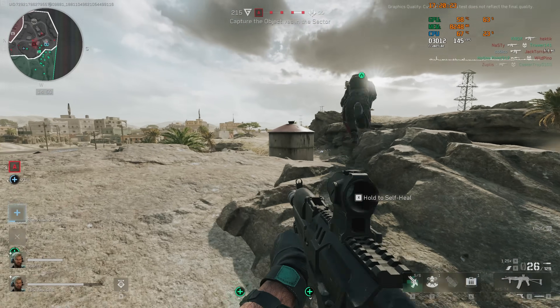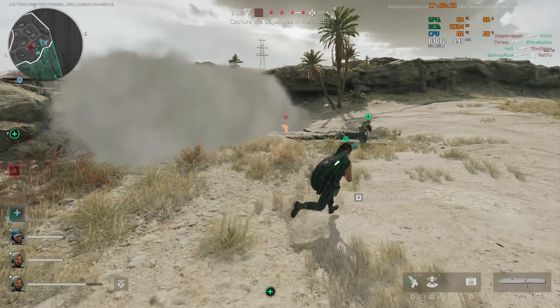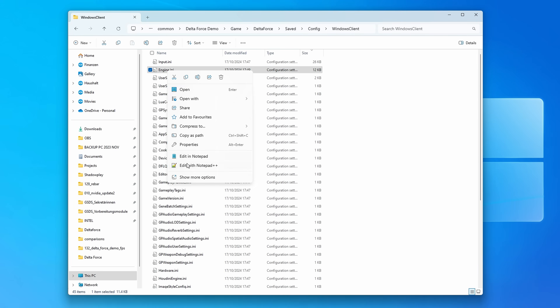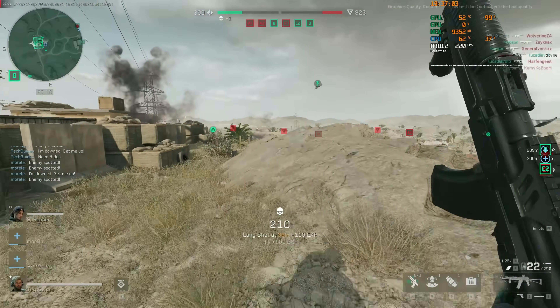Besides heavy stuttering, another issue is that whenever you're moving, the game applies temporal anti-aliasing, which makes the game look extremely blurry. Here you can see an example screenshot while moving slightly — everything is extremely blurred compared to standing still. Thankfully, people online have figured out how to disable temporal anti-aliasing. In the config directory, open the engine.ini file and paste two specific lines at the bottom of the file — you can find these lines in the description. After disabling temporal anti-aliasing, you no longer get this blurry vision whenever your character moves. Thanks to YouTuber Mello for this — I'll leave his video in the description.